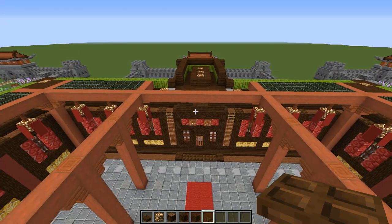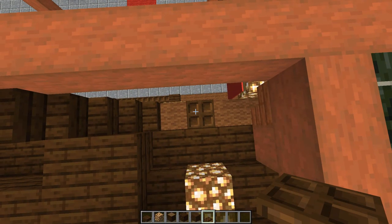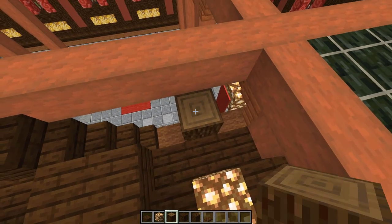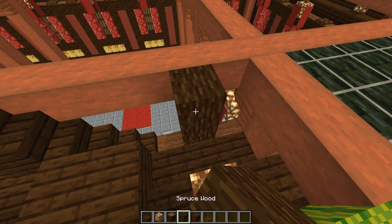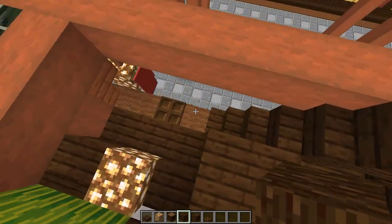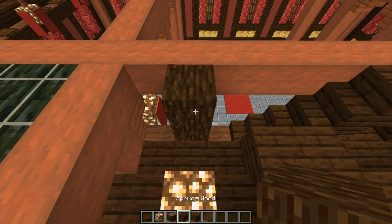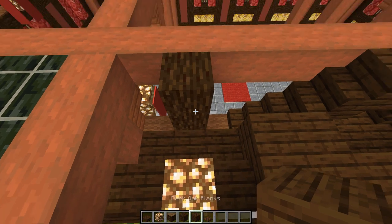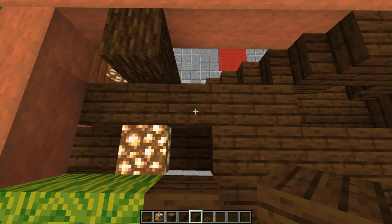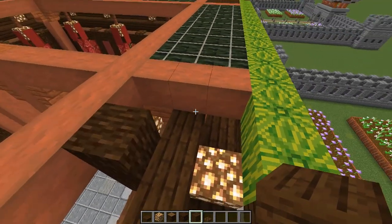Now come along to the front where we've got our ladders. Right next to the top of those ladders, we have this acacia trapdoor — break that. On top, place two spruce logs, and then the third one will be the spruce wood with the bark end on it. Same thing over here — get rid of that trapdoor, go two logs and then the third one with bark. Now grab your dark oak planks and just behind this pillar we just put in, place three planks right there. Same thing on this side — one, two, three.